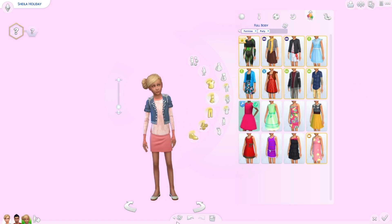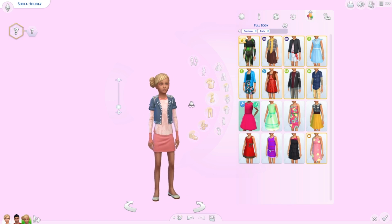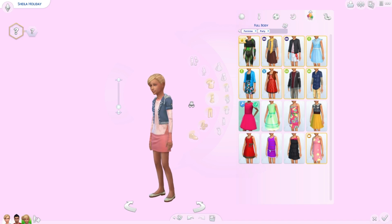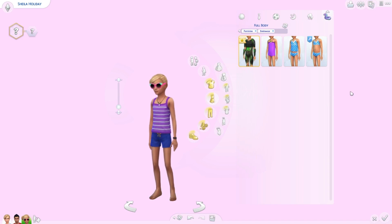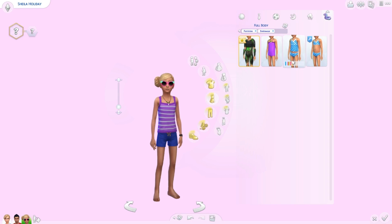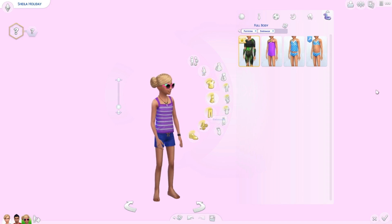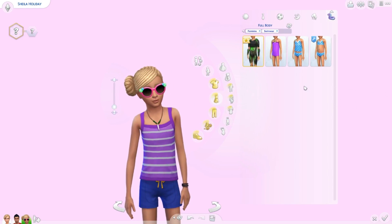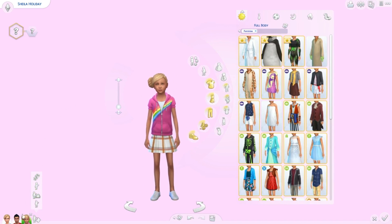Her party wear is probably my favorite — it actually matches and it's really cute. One of my favorite shirts for children because it adds a lot of personality, and I love the layered look. Her swimwear actually looks okay and she's rocking sunglasses. So there is the first daughter — let's go ahead and see the next daughter.